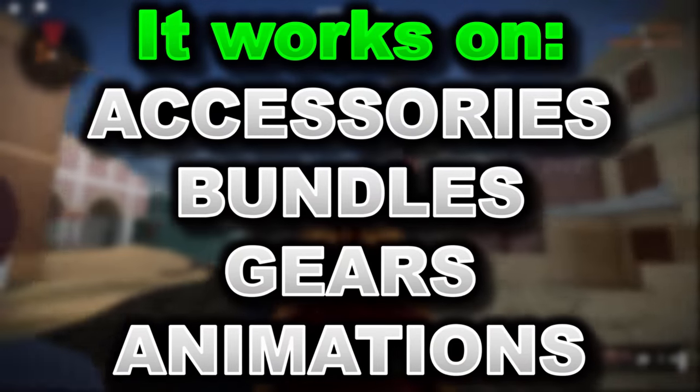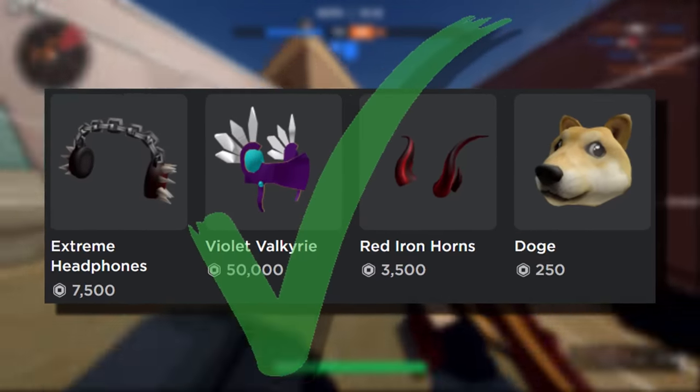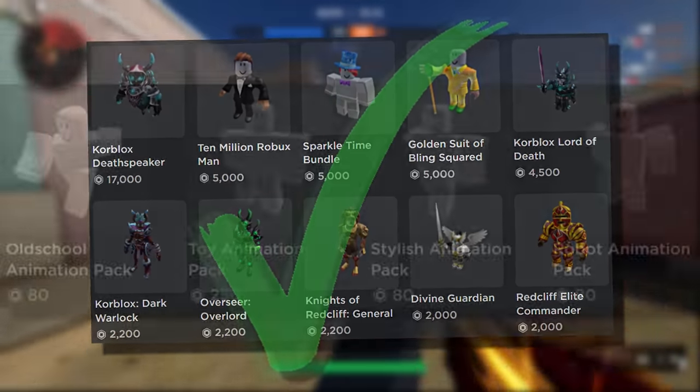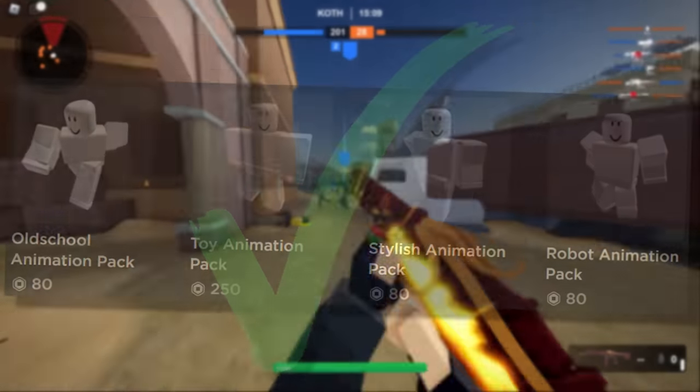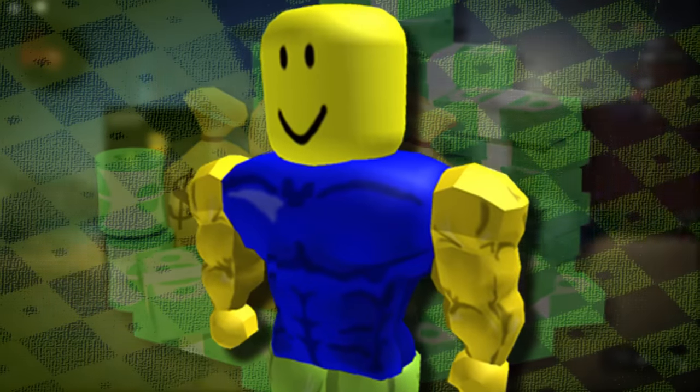It currently works on accessories, bundles, gears, animations — literally all types of stuff. There are so many items on the avatar shop right now that you can actually get Robux back on. If you can remember to do this on every single Robux item you buy, you would honestly get so much Robux back.